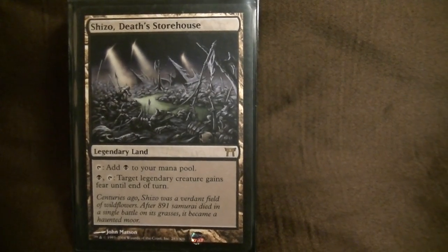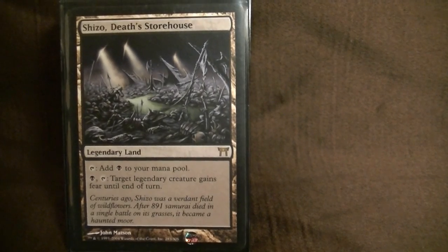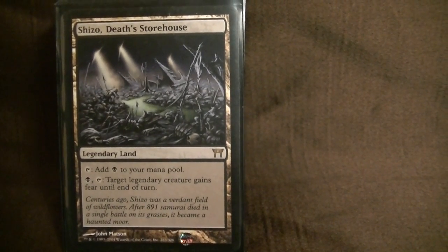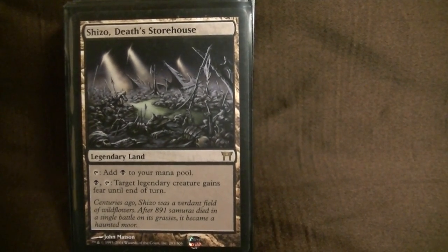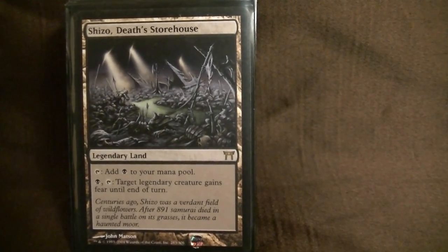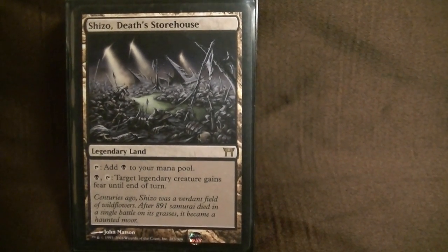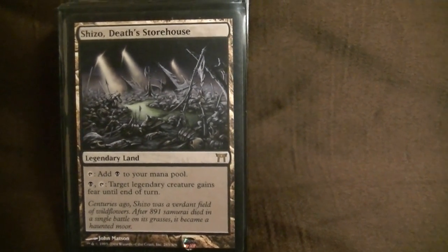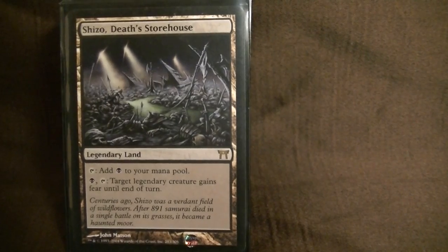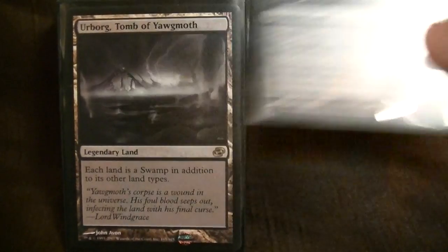Morning Well — sac something, gain life. Shisu Death Storehouse — this puts people in a bind. I've run some legendary creatures, and with Maga you're pretty much saying: I'm going to bring Maga out, Maga-ball somebody for big, and then he's still on the board, gains fear, and starts swinging. Either way, you're damned if you do and damned if you don't with Maga. You want to kill him, or do you want to take a bunch of damage again?